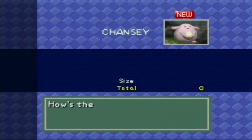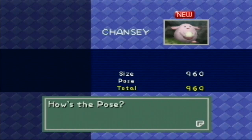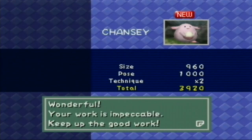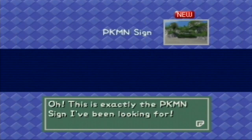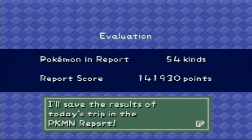Wow, I've never done that before. So, Chansey here — it's 960 points. How's the pose? 1,000. That's technique — right in the frame. Should rack us up 3,920 points. Wonderful. Kangaskhan — we're just going to skip that. Obviously, we did a lot better — we got 3,600 points. And the Pokemon sign — this is exactly the Pokemon sign I've been looking for. We don't get any points for that, but it's going to register in our Pokemon report. Let's return to the lab.